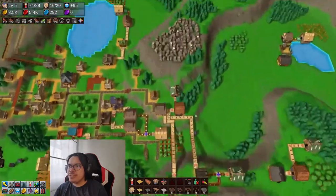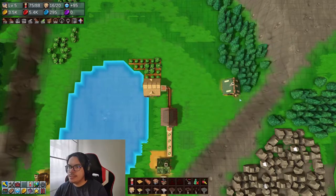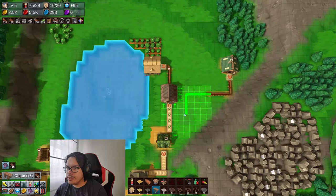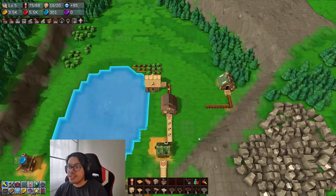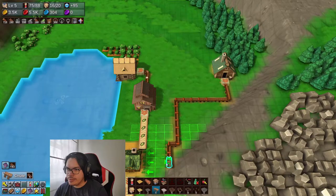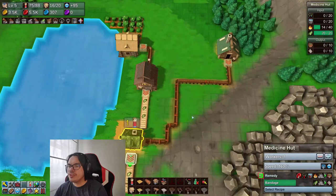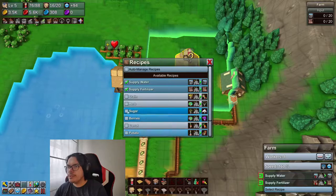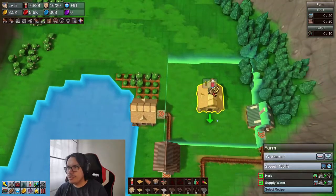That isn't the worst idea. I hope there's just a path to go from there to here. We'll have a forester here and then a chute, set up just like that. I'm trying to conserve space. That's our fire setup, and we're gonna have a little farm here just making herbs. It's fine that they overlap, and we'll have a couple of farm tiles for herb and water.